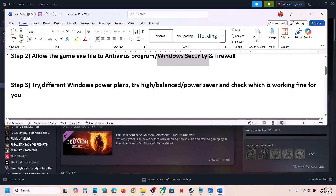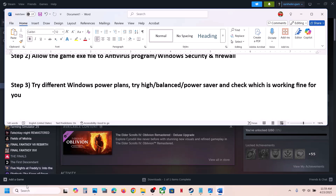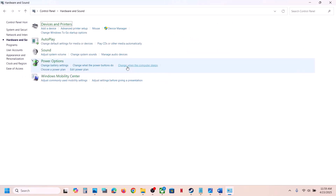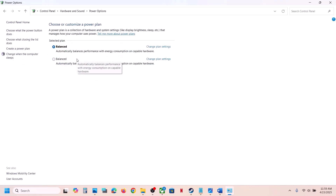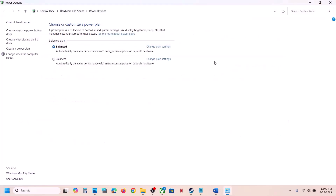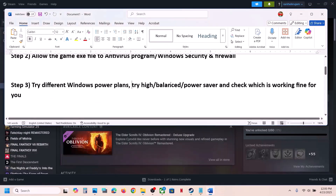The next step is to try different power plans. Open Control Panel, go to Hardware and Sound, then Power Options. Try switching between Balanced, High Performance, and Power Saver. First try Power Saver, launch the game and check; if that doesn't work try Balanced, and then try High Performance to see which one works for you.